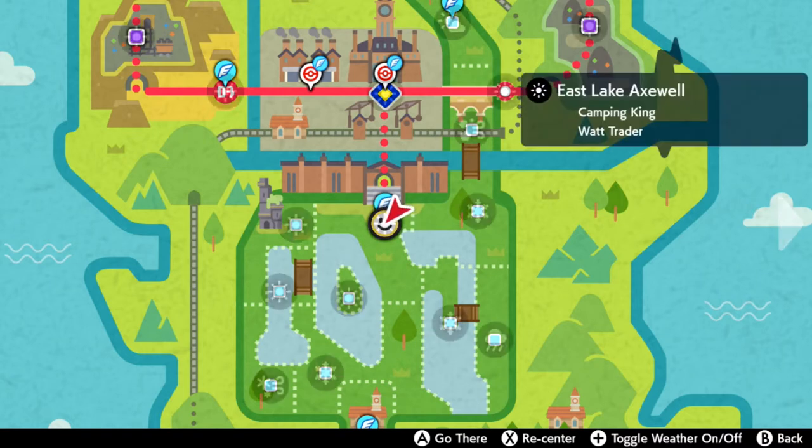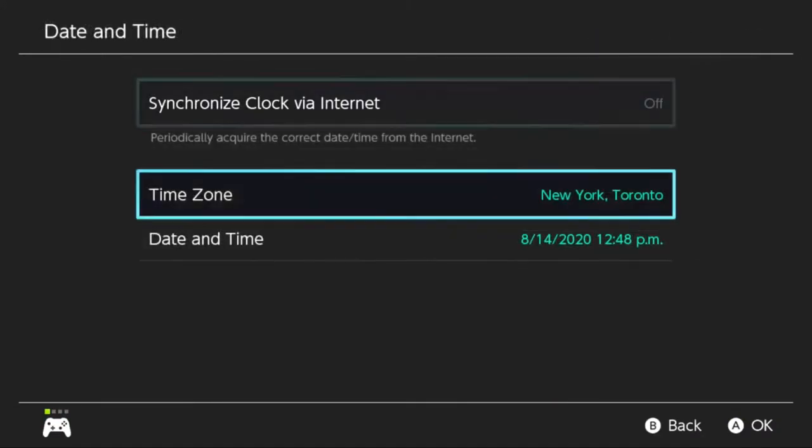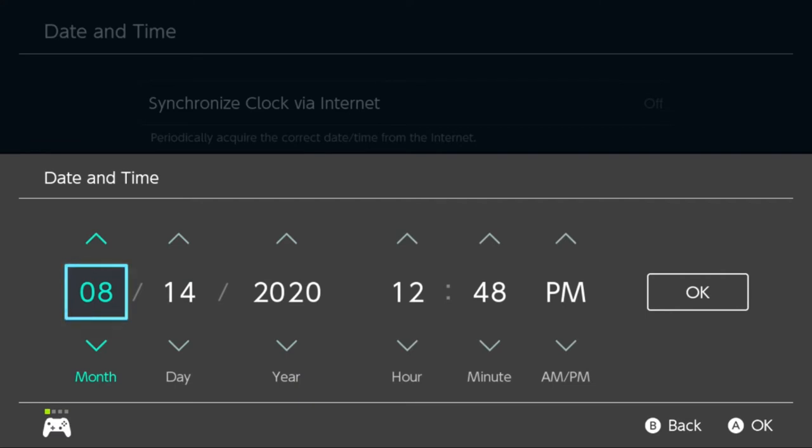Go ahead and fly on over to East Lake Axwell in the wild area. We're going to need the weather here to be clear, so to do that we're going to go to our Switch system settings and change the date and time to August 14th, 2020.